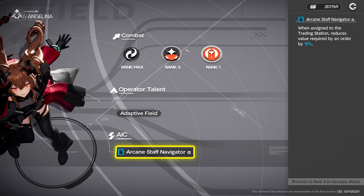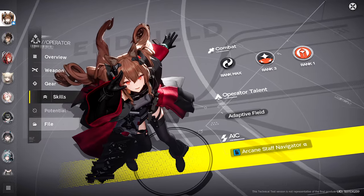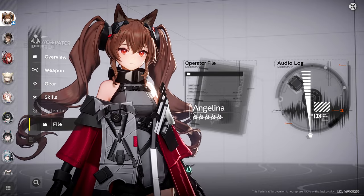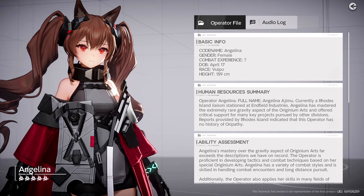And lastly, Arcane Staff Navigator will reduce the value required by orders when she is assigned to the trading station at your base. Like I mentioned in my Chen guide, the potential tab is likely constellations, and they were locked during the beta. Here are her personnel files for those of you who would like to learn more about her.